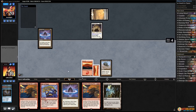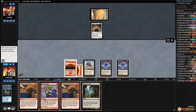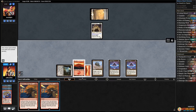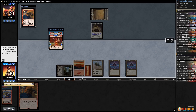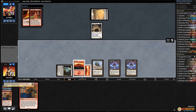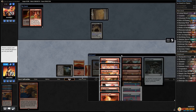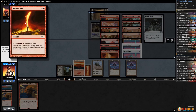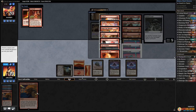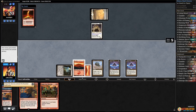Play Lotus Petal, Lotus Petal, Rite of Flame, Ancient Tomb — Hazoret's Undying Fury, I think that works! Cast Seething Song, cast Burning Wish. Do we just go Empty? We're gonna have five, six, seven, eight mana — five Empties at three, we can Hazoret's Undying Fury again. I don't know if we can Grapeshot. Yeah, we'll take Empty, five mana.